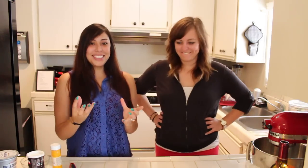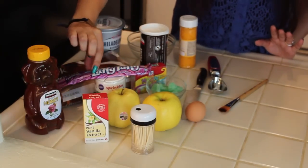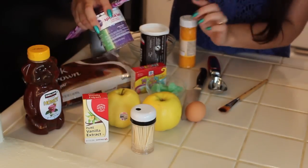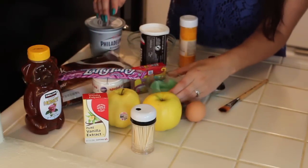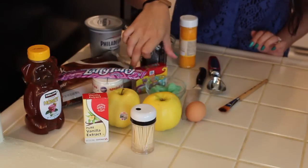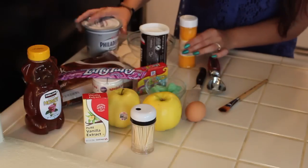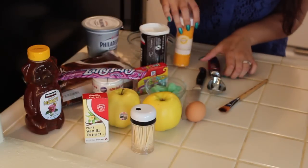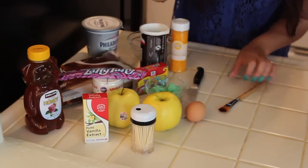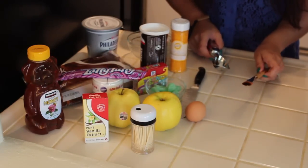So we're going to make Minecraft golden apples! What you guys are going to need: two golden apples, toothpicks, vanilla, honey, purple laffy taffy, purple sprinkles, brown sugar, little green gummies, one egg, food coloring — specifically purple — Tootsie Rolls, cream cheese, golden sprinkles, one of these little ice cream scoops or a melon scooper, and a knife and a brush. That's everything!